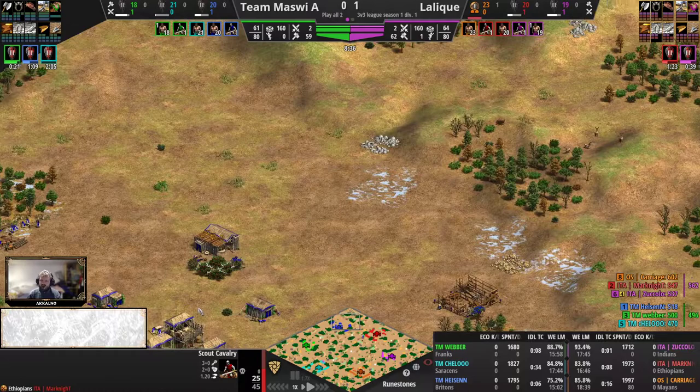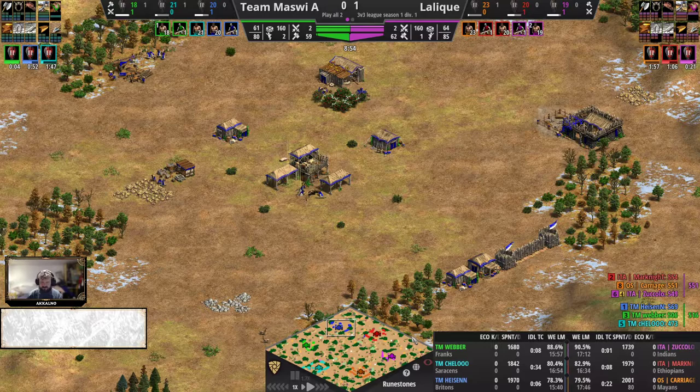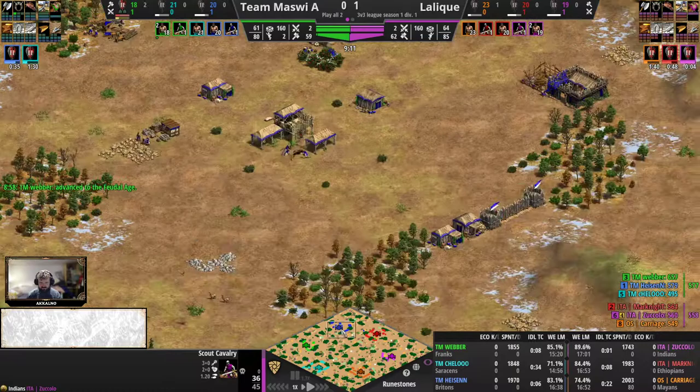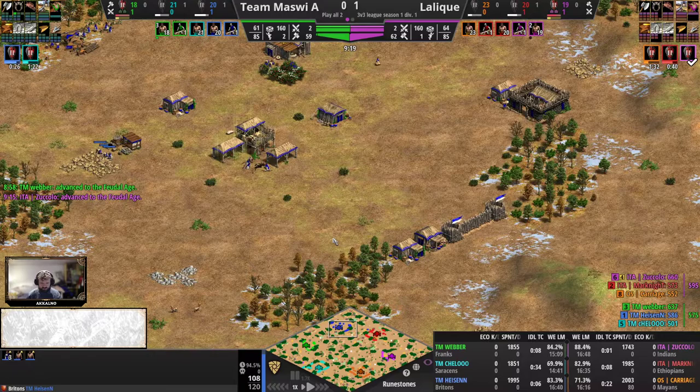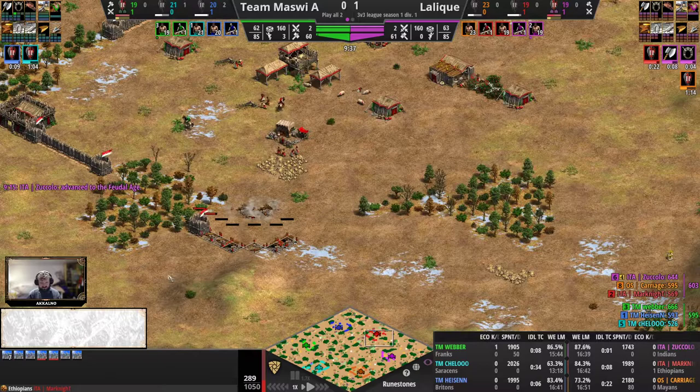We've seen lame attempts today at this high level, but no — well, one successful lame actually with the Eagle Scout of Team Mazvi in the first game. That was Team Mazvi A versus Team Mazvi B. Weber in the Feudal Age at 9 pop with the scouts. We have 21 pop for the Britons — also quite common, 3 on gold, going to be straight archers, probably double archery ranges for the Britons. While the starting scout of Weber gets a villager kill here on Mark Knight's side, with Mark Knight trying the quick walls but failing to complete them. So one builder down for Mark Knight — Weber already getting value from the Feudal Age.